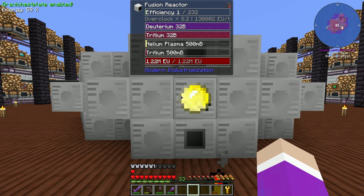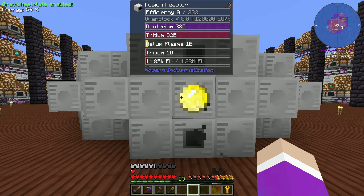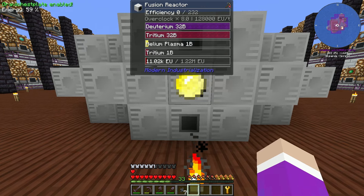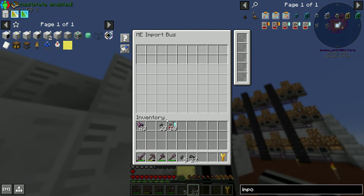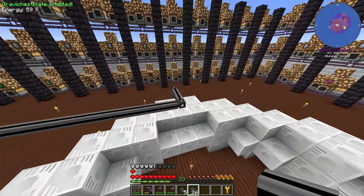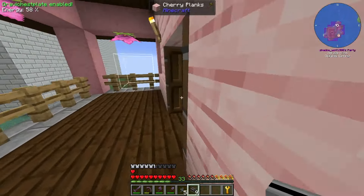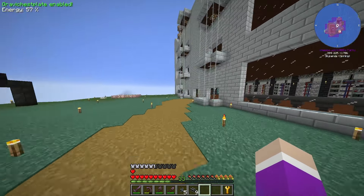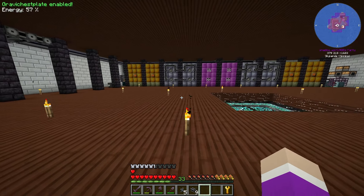The reactor seems a bit slow and there's no space for upgrades, but we're getting helium plasma now - only 500 millibuckets though, I thought we'd get a whole bucket. We've run completely out of power. We'll grab an importer and stick it on here - one for helium plasma and one for tritium coming back. Let me make a fluid cell. We are getting it - good.